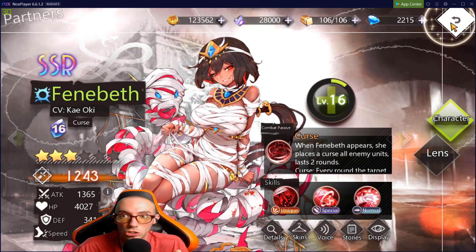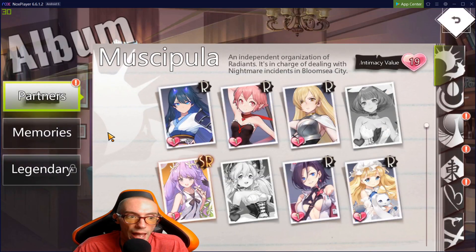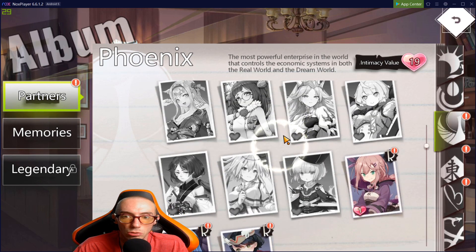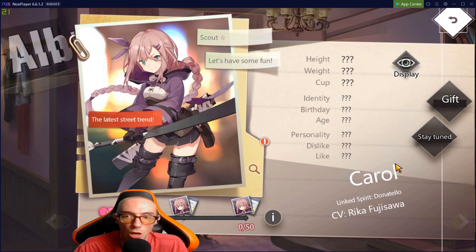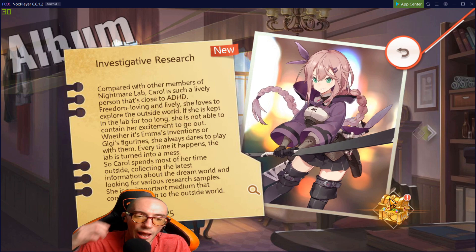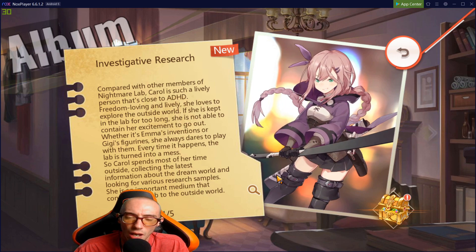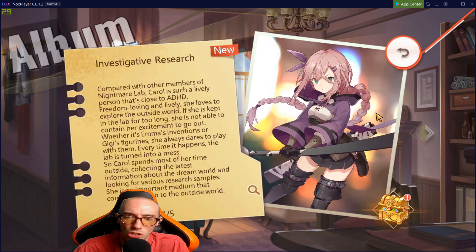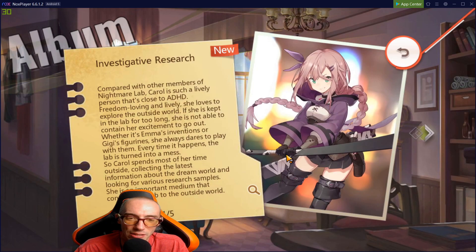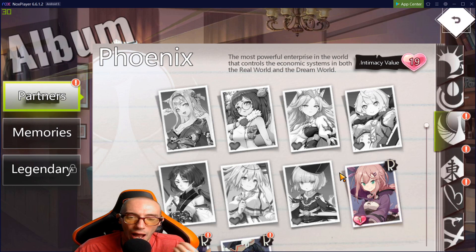An easier way to do this is through the Album section — it'll show you all the characters you've unlocked and the ones you still need. The first time you read their information you get free diamonds. This is one reason I favor spending diamonds on summons over energy: as you unlock characters you kind of get back the diamonds you spent on summons.